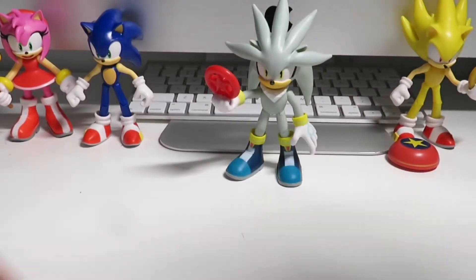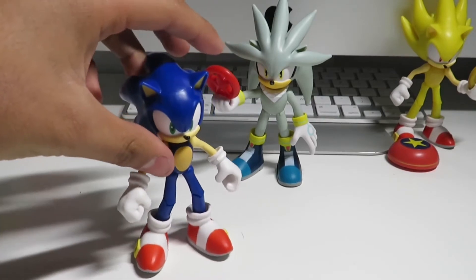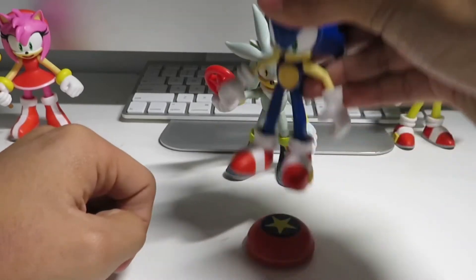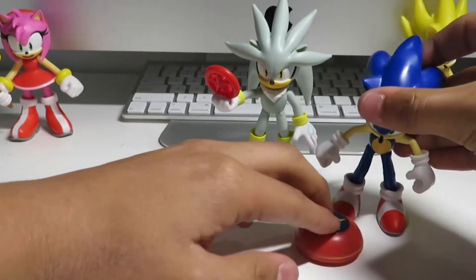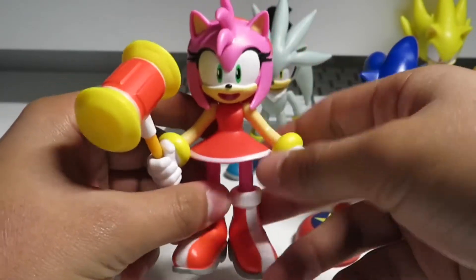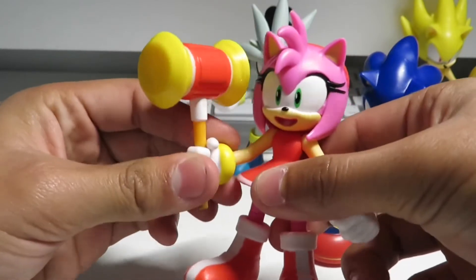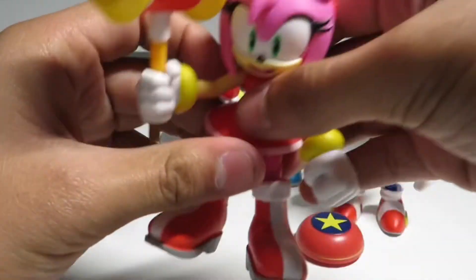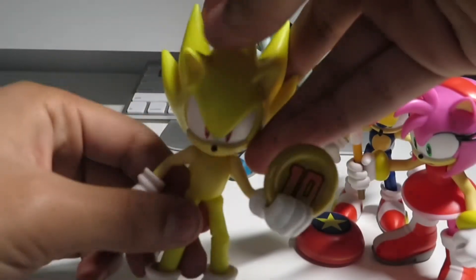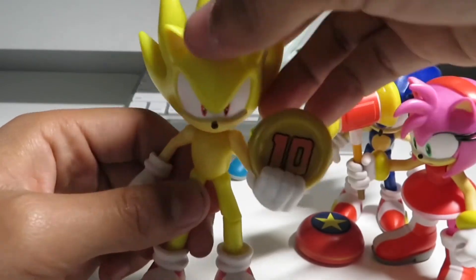Goes good along with the rest of the characters. We have Sonic the Hedgehog, and that comes with this bouncy jump pad you use in the games. And we also have Amy Rose, which is Sonic's girlfriend, who has the pink hammer. And we also have Super Sonic, which comes with a 10 ring — you get 10 of those.